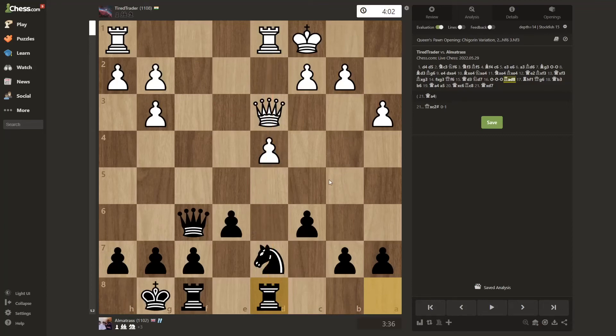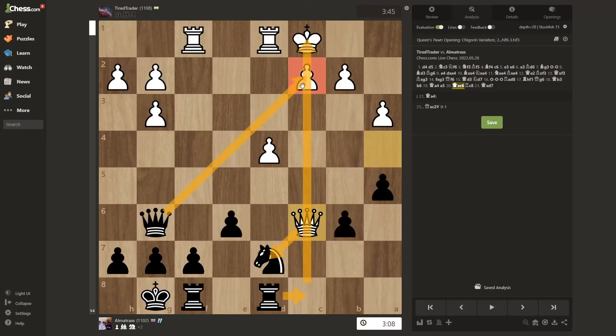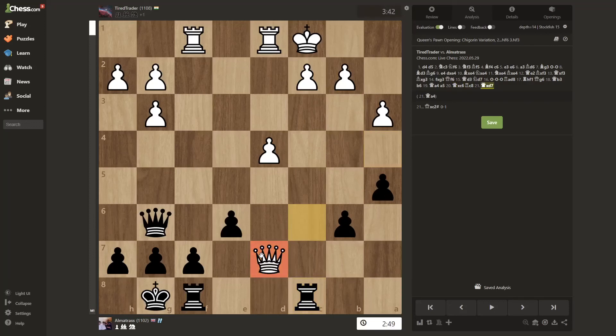He castles and I bring my rook out since I figure this file is going to be contested with his rook and queen. He attacks my queen for another queen trade, then comes across attacking this pawn so I defend it. He comes down and I only saw he was attacking one square — I didn't see he was attacking this pawn — so I moved this pawn up and he takes. I thought I could use a tactic: I bring my rook here, which attacks the square with both my rook and queen, and he took, which allowed checkmate.